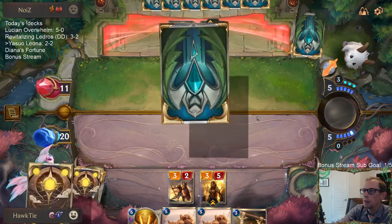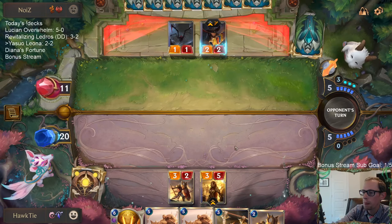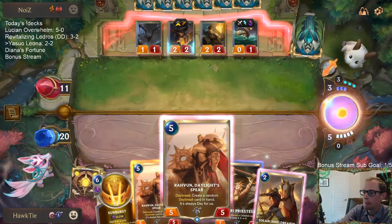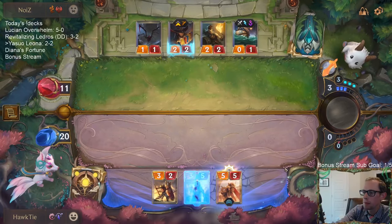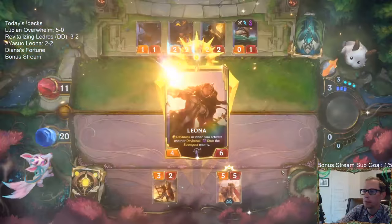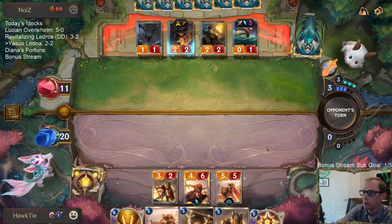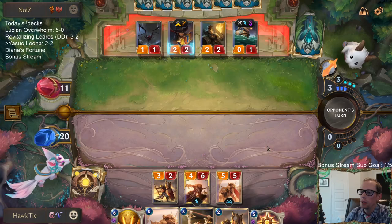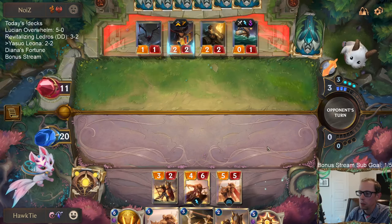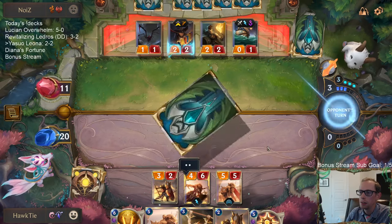That allows us to get that attack in, get that damage in — not let them Ravenous Flock my Leona that easily. I wanted something cheap though — I wanted like the one-drop. We wanted to spam Daybreak cards this turn six. The one-drop would have been the best so we could have had the three, the one, the two, and the three all next turn and do triple stun.